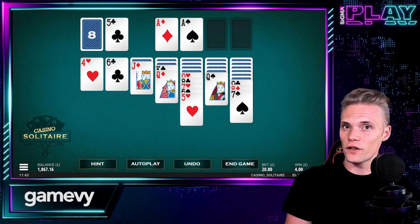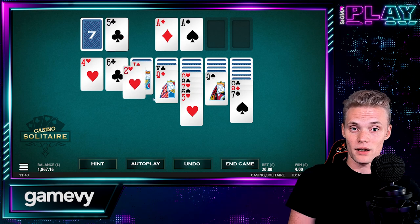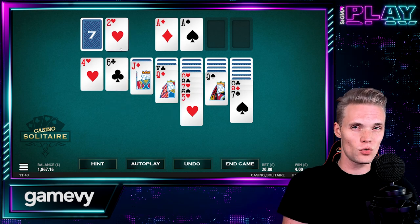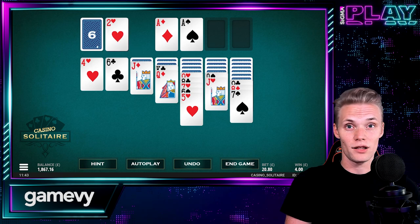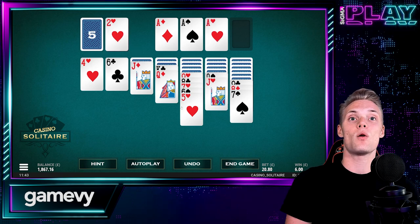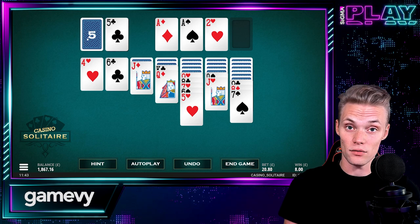The game also offers two side bets: No Move and Red and Black. The No Move side bet pays 5 to 1 if there is no possible move at the start of the round. The Red and Black side bet pays 1.5 to 1 if all cards in the play deck are either red or black.